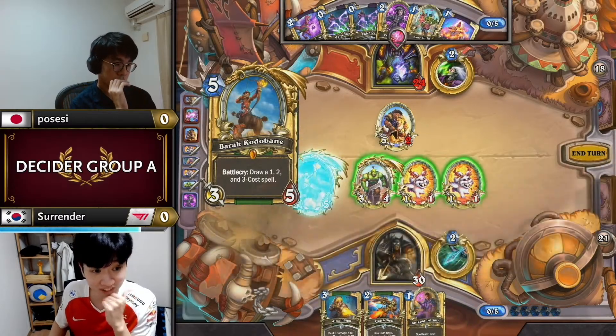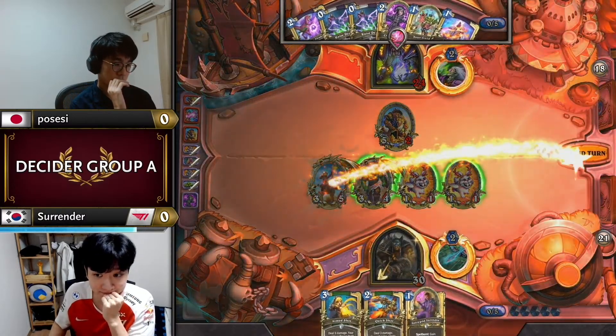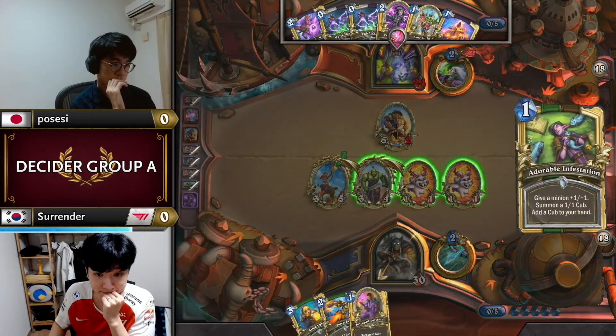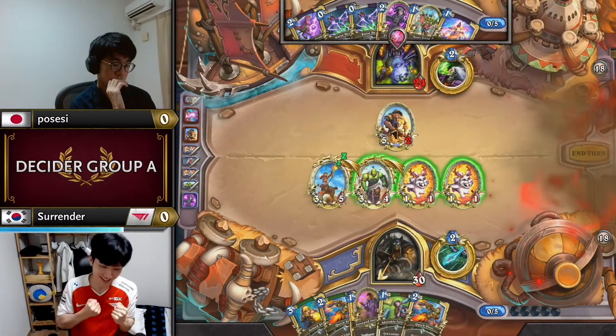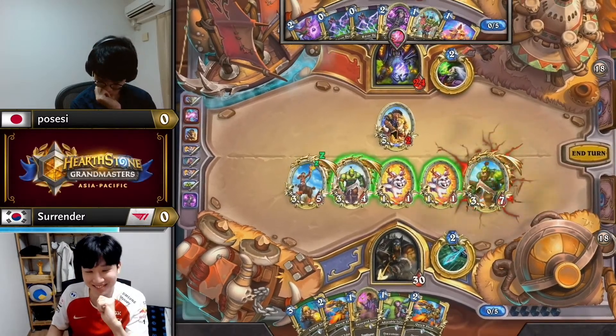He deliberately leaves a 3/4 on board rather than a 3/2 in order to maintain one more health on his Null. That's decent — and the 50-50 hits! Surrender is so happy. You can't tell me this guy's completely burnt out of Hearthstone — he wants to win Worlds.